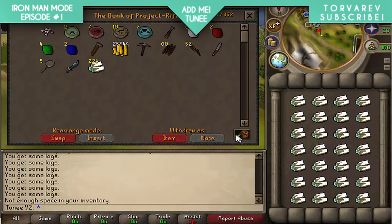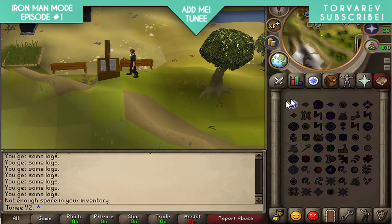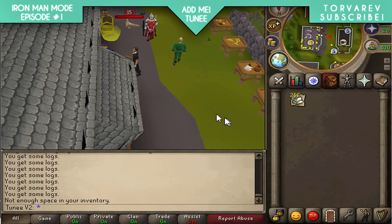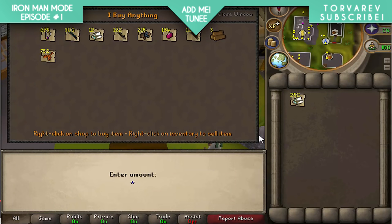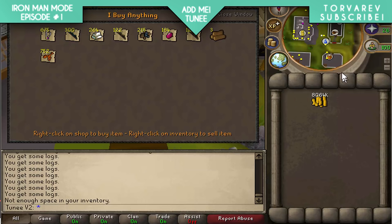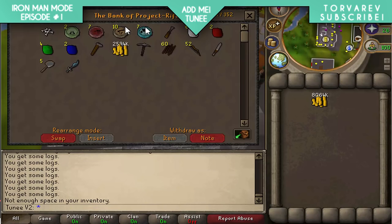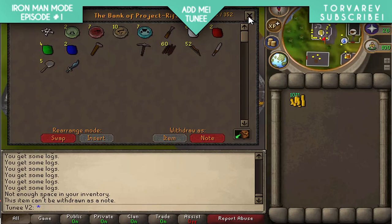90 woodcutting - that'll do for logs for now. I've got enough to push me to 5 mil, probably a bit over. Selling now - 5.2 mil from those logs. I only needed 2.4 mil to reach 5 mil and I made well over that, so I've actually got a 10 mil cash stack in the first episode. Not bad at all.